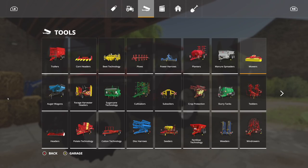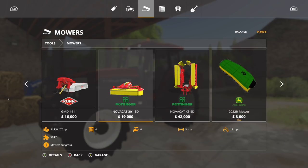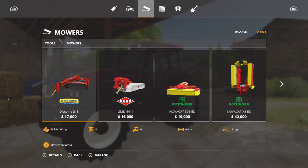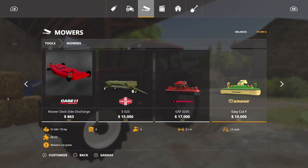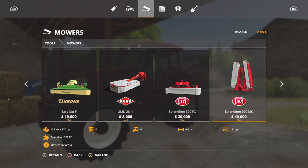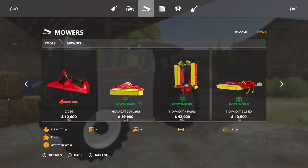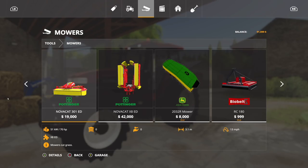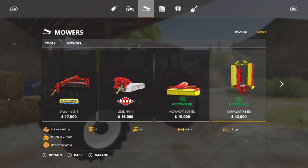The next step is going to be to buy a couple of mowers. We've got the Pottinger Novacat 301 and the Novacat X8 ED. Now the price — look at this — the price ain't gonna matter, not one bit, because all this is going to be free. I know it doesn't make sense but it's so cool. We've got the modded versions there but we just need something that works — boom, 301, purchase. Novacat X8 ED — boom, purchase.